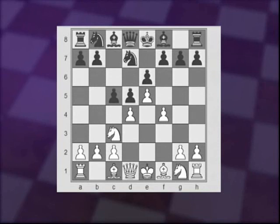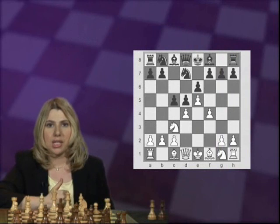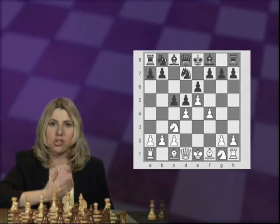Black plays c5, typical for such pawn structures. As mentioned in other parts of this DVD series, c5 is one of Black's main ideas for undermining White's solid pawn center. Another plan is trying to exchange the light-squared bishops off the board, keeping only the dark-squared bishops, since the White bishop is limited by his own pawns. A third equally important plan is to play f6 at the right moment. White, on the other hand, has a space advantage in the center and on the kingside and is trying to take advantage of that.